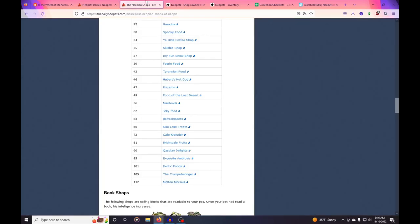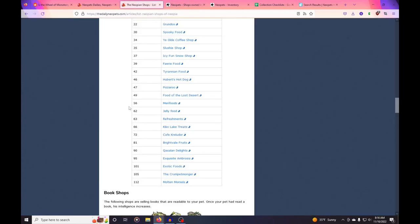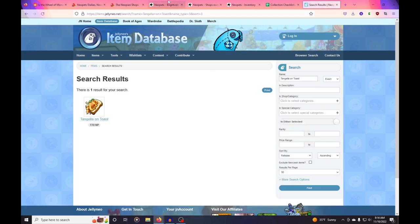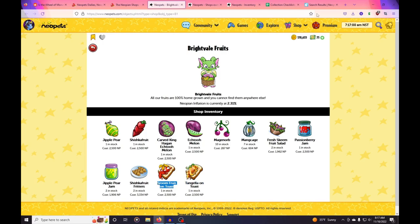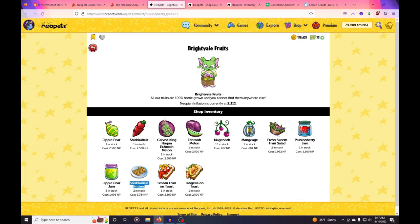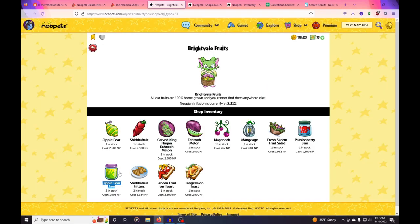The last shop I shopped at was Cafe Crelidor — I remembered that because I can see items like dropped grilled cheese and planetary pizza ring in my Jelly Neo search. So we're going to go to Bright Vale Fruits and see if anything is there. The tangela on toast isn't profitable anymore. What I do is look at each item — sometimes I can tell right away if it's rare or not, but a lot of times prices fluctuate quite a bit, so I always look at them.